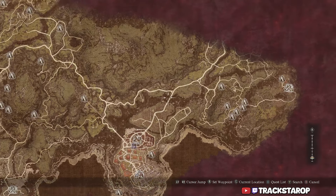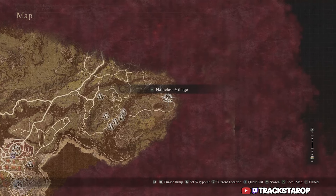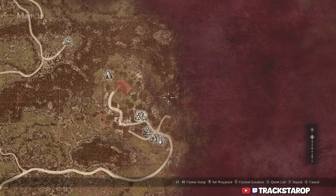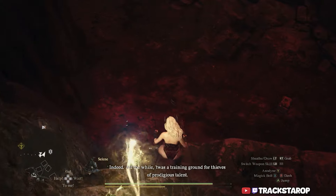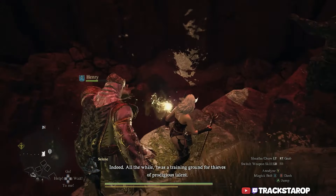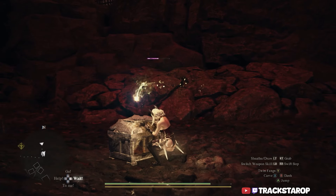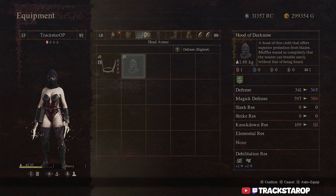For the Hood of Darkness, I saved this one for last because it's all the way on the east side of the map. From Vernworth, just make your way east and eventually you will get to the Nameless Village, then go down — it's kind of like a dried up river and you will see a chest. There's going to be a lot of those ghosts, so keep in mind they can take control of your pawn, which is very annoying.